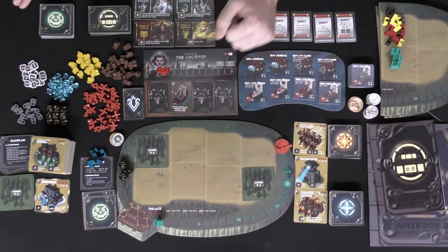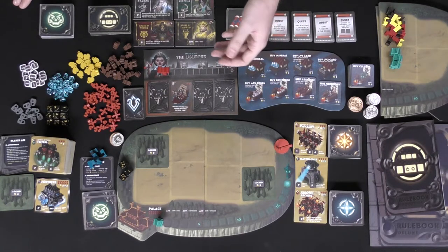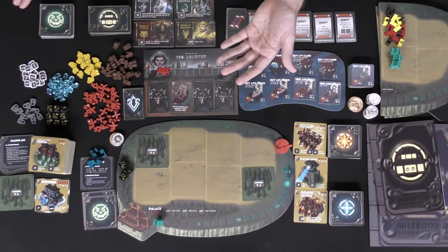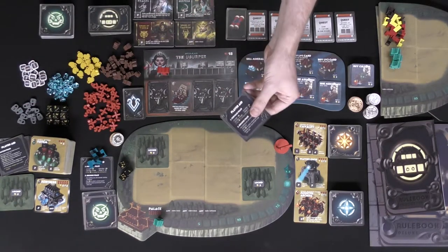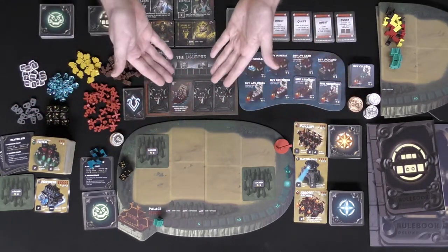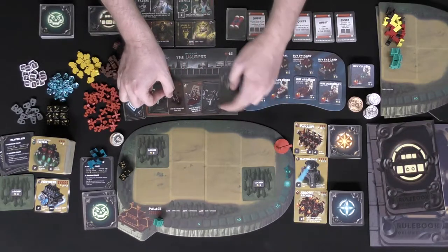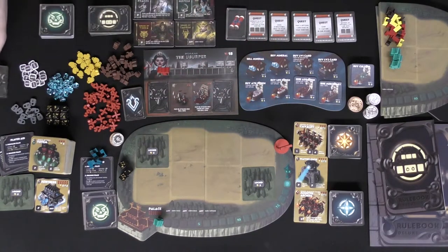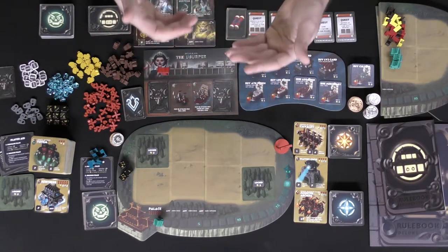In the solo mode variant, also part of the expansion, you take turns back and forth with the AI — except for the build phase, which is interesting. In the purchase phase, you function just like normal, but when the Usurper purchases something, they simply take their card, push the rest over, and a new card comes out. Then you move on to the build phase.